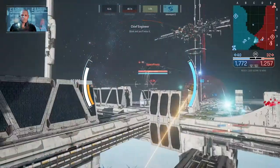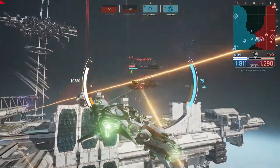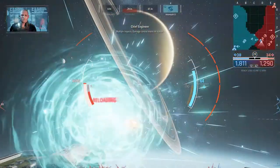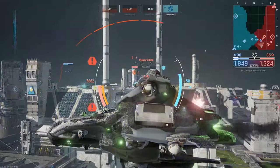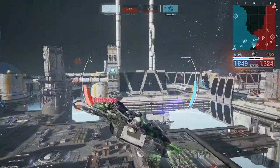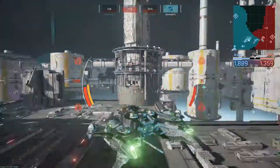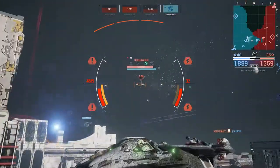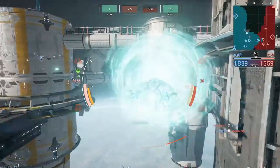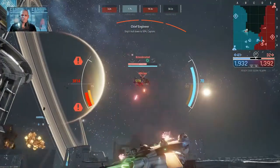Blink and you'll miss it. Full power to maneuvering thrusters. Pulse countermeasures, aye Captain. Multiple impacts — damage control teams on station. Blinking. Engage auto repair, aye Captain. Auto repair going offline. Ship's hull down to 50%, Captain.